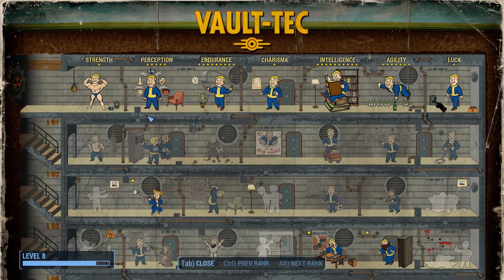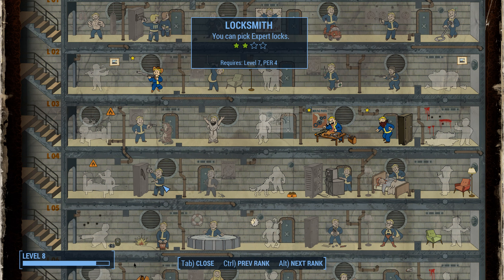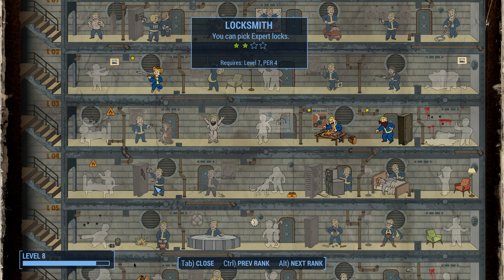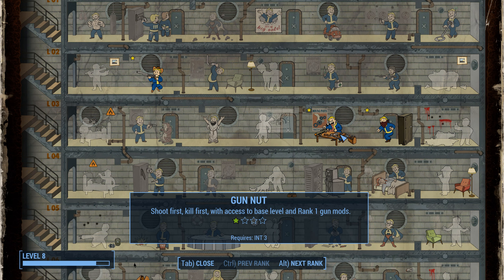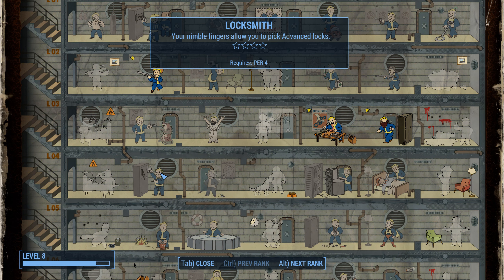Wait, I'm looking at pickpocket. Where's the lock pick? Here it is. So I have none, so I can pick novice. Then this is advanced locks, then expert, then master. So I'm probably going to be taking that. So I'm going to make fantastic guns — probably long guns. I'm going to sneak. I'm going to shoot them from far away. And then I'm going to loot their stuff. That's my plan.